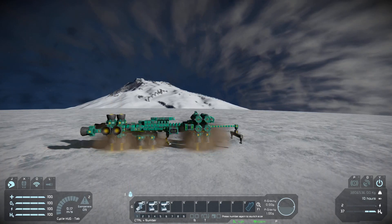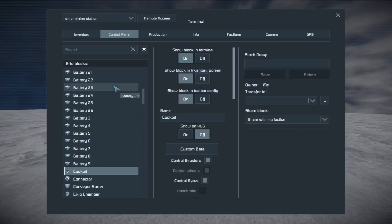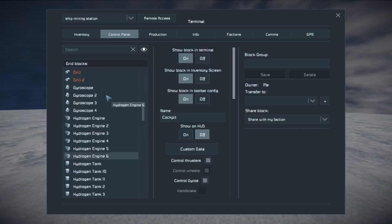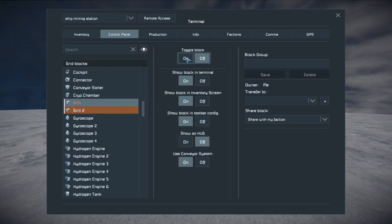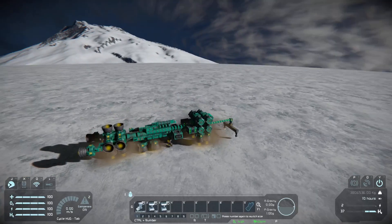Before I hit the ground, I want to grab my drills and turn those on. You could always add them to a group and add it to the hotbar like a pro.